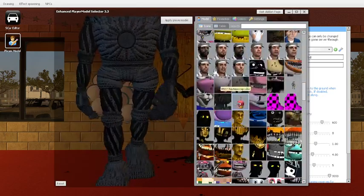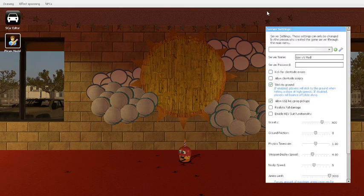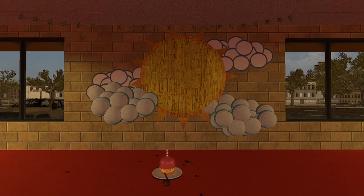Last is the Cupcake — Mr. Cupcake. He does have a body group where you can give him a plate. Don't eat me! And yeah, that's really it for the Help Wanted 2 player models.